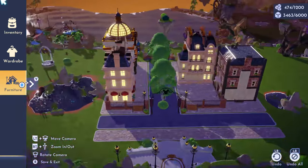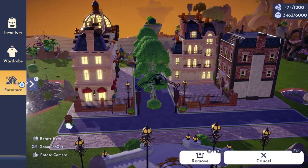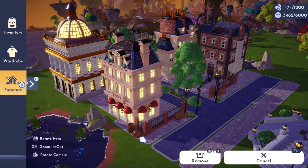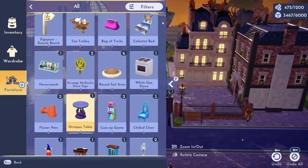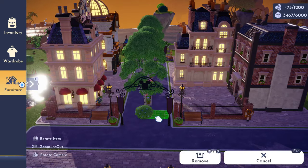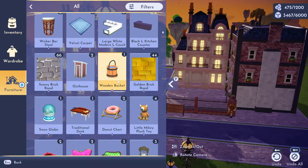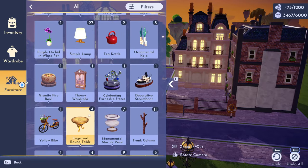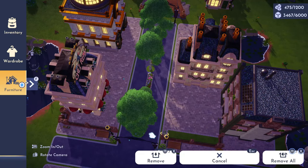Something else I really hope this game gets eventually is crosswalk signals and even utility poles — I think telephone booths would be great too. I love to create city core themes, so this would definitely make my dream come true. I know the devs are listening to their community because we did recently get a gas station and Pizza Planet, but hopefully we can get more small detailing items, because we really don't have that much to detail with when going for a city core look.